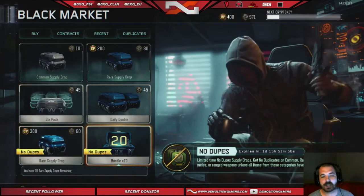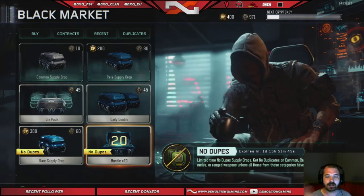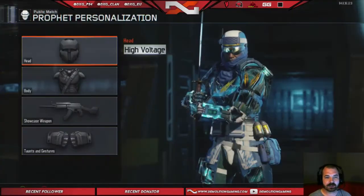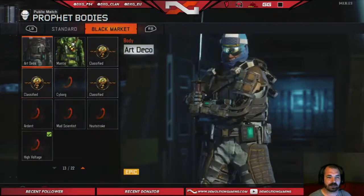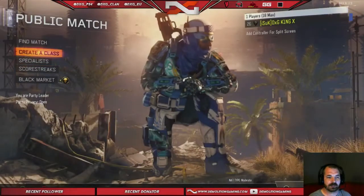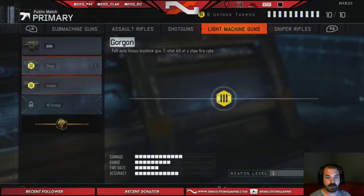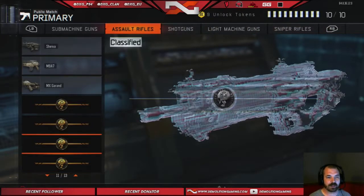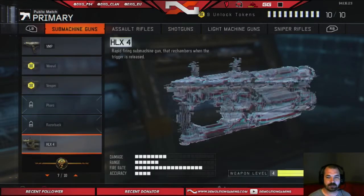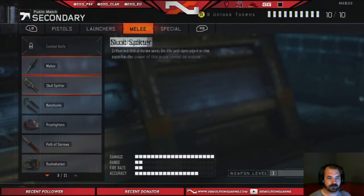What's going on guys, DXGKing here bringing you a little Black Ops 3 supply drop opening. With this account I don't really have a lot of things like specialists and stuff like that. I don't have any of the snipers or guns really. I have the MX Garand and the HLX4, but that's about it. I get a ton of melee weapons for some reason and I just never use them.